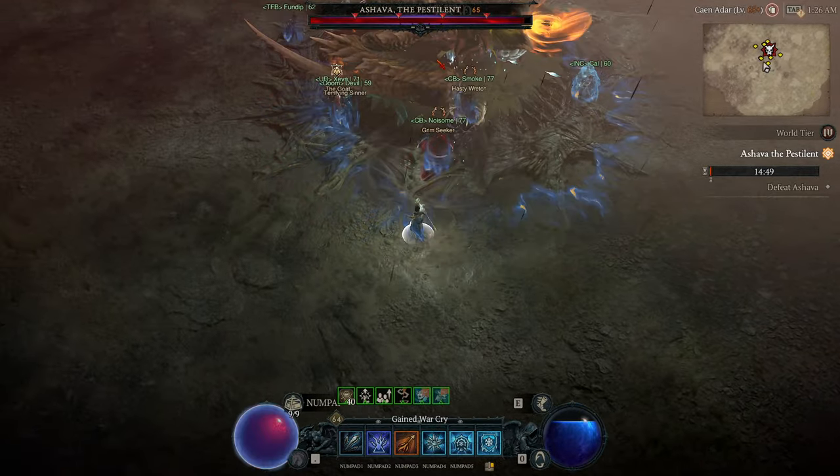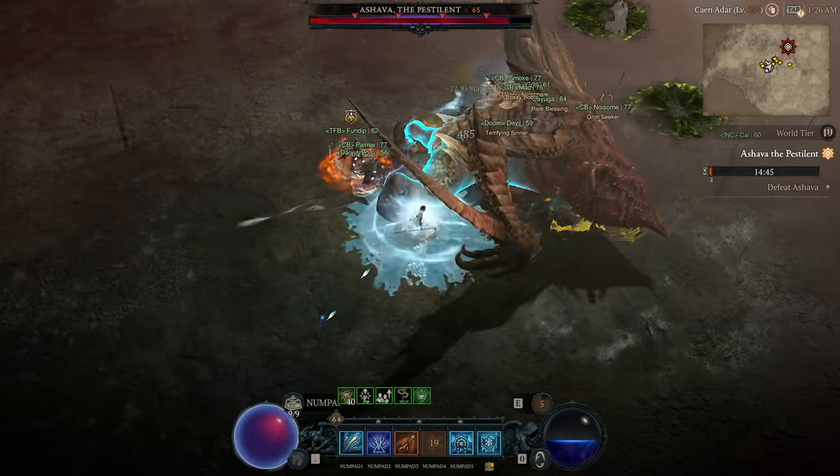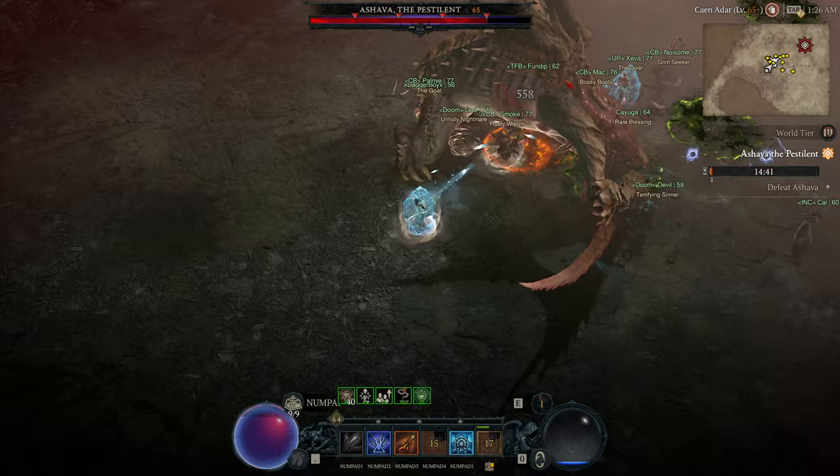The Capstone Dungeons, along with World Tiers 3 and 4, represent a significant bump in Diablo 4's difficulty. Furthermore, they unlock new rewards and endgame content.